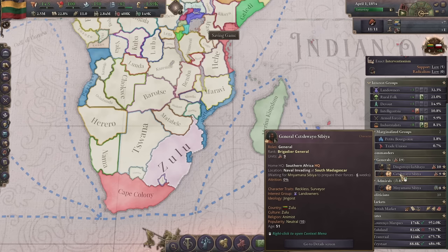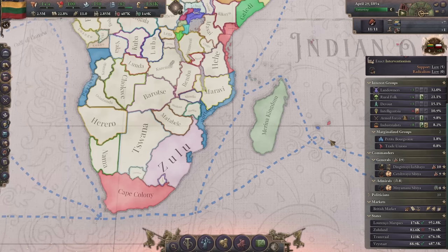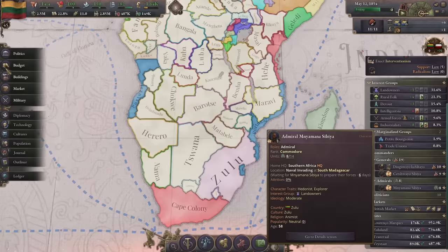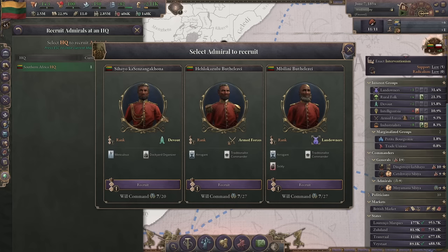Let's look at our generals - you're a traditionalist, reckless surveyor, that's going to be our best guy for this attack which is not saying much. He's kind of a little weak there. The double naval invasion is a better tactic for us - gotta spread them out.